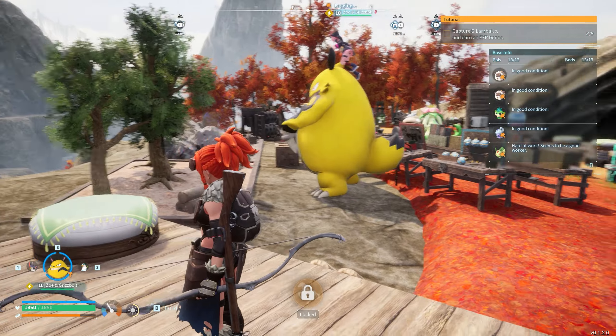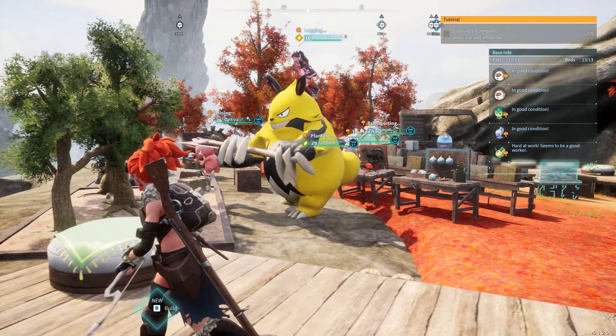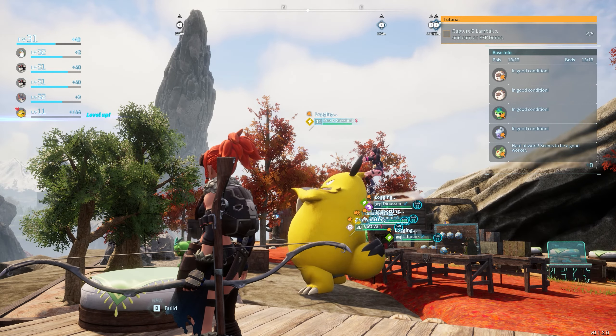So we'll pop him into our team and it's just nice to have somebody who pretty much can't be killed. There it is — Zoe is even riding on him. He gets to work doing some logging, though he's distracted again. But yeah, that's how you do it — really simple, just a quick video for you guys.